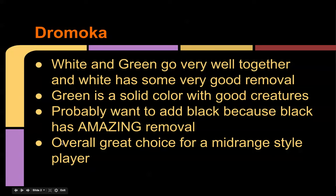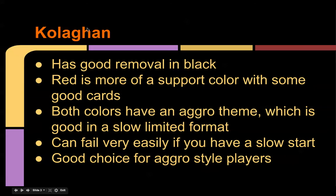Black goes well with white and green, so pretty much Abzan, and it's a good choice for a mid-range style of player. Dromoka is my favorite clan — these rankings go in order of my preference. Just because I like Dromoka doesn't mean you have to play it; other people may disagree and some people might just be going for fun.